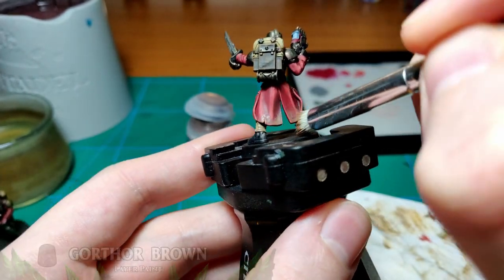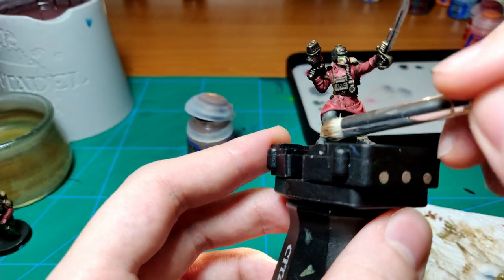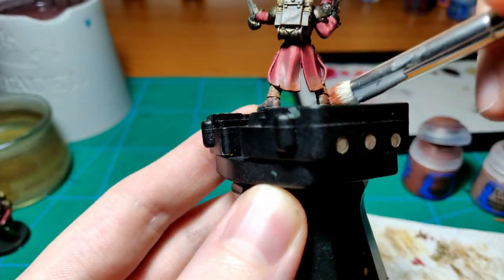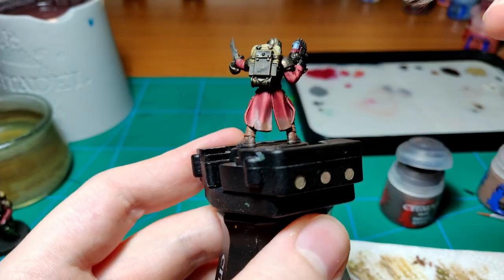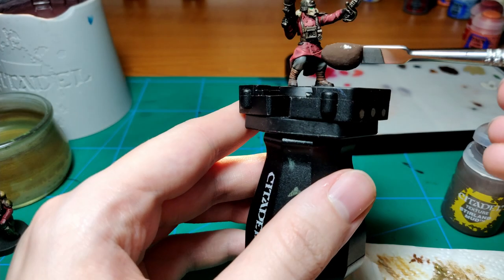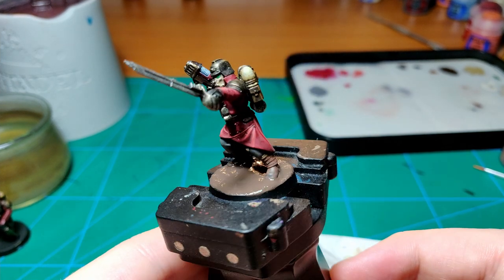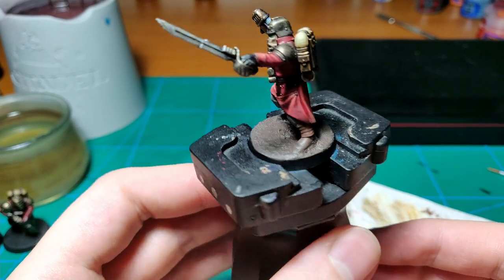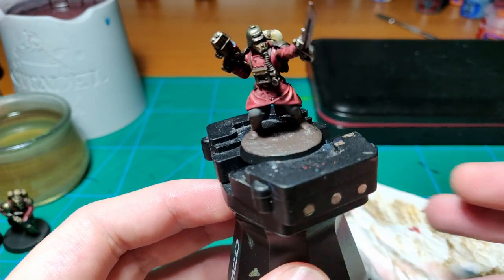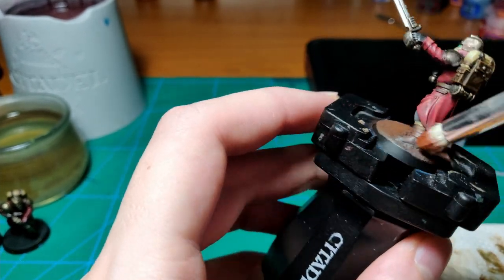Before I texture the base, I first use a dry brush to stipple a few brown colors on the lower hanging parts of the coats and pants, just below the knee — each color touching less and less of the model. For this I use Gorthor Brown, Doombull Brown, and Dry Bark. As a texture I use Armageddon Mud and cover the entire base, making sure the feet get dirty. Once it's dry, I cover the whole thing with a drybrush of Doombull Brown, slap on a grass tuft, and that's the veteran all done.